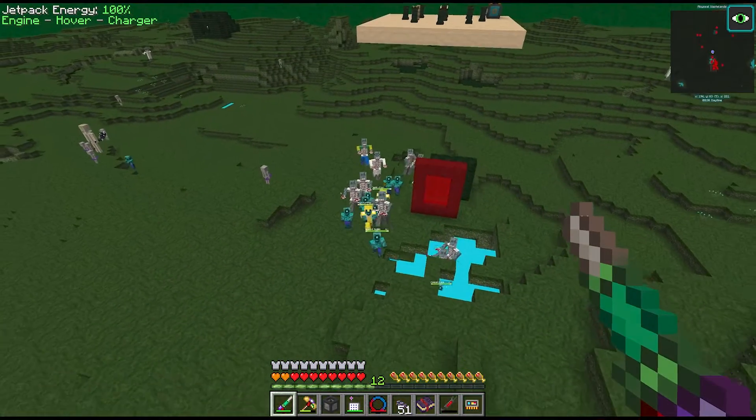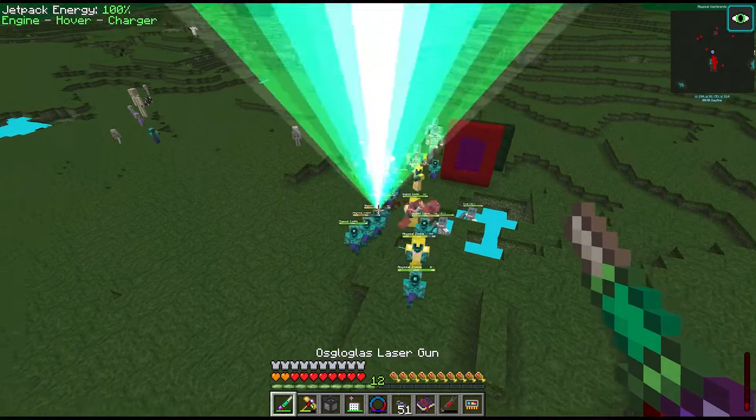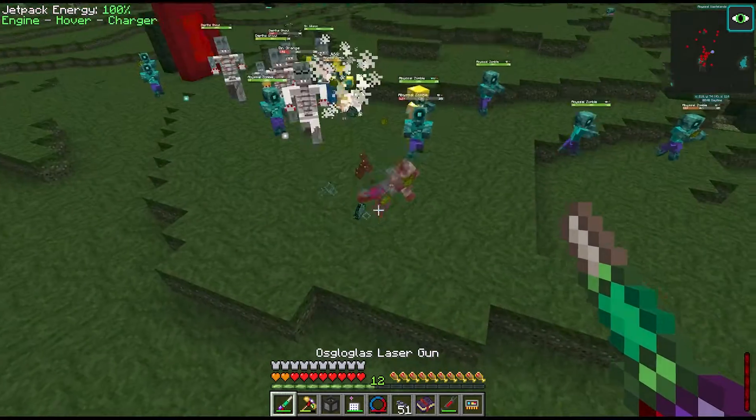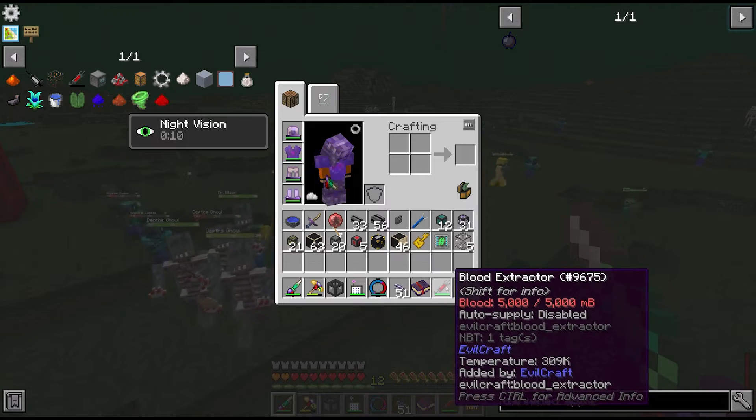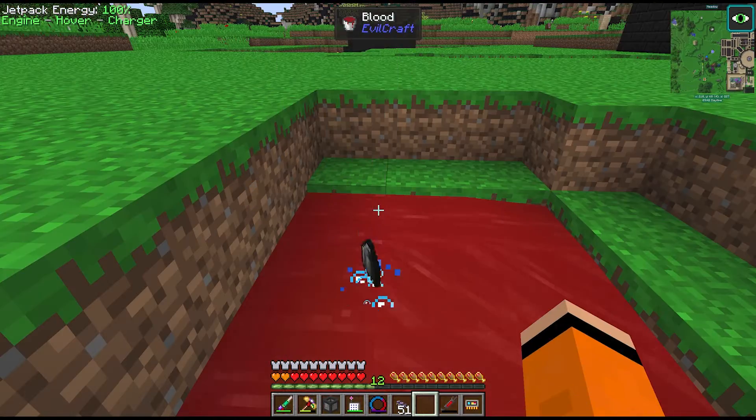First it seems we need to kill some mobs with the blood extractor in our inventory to collect their blood. It's already full - that was quick. Then we can place down five buckets of this blood and toss in a dark gem.